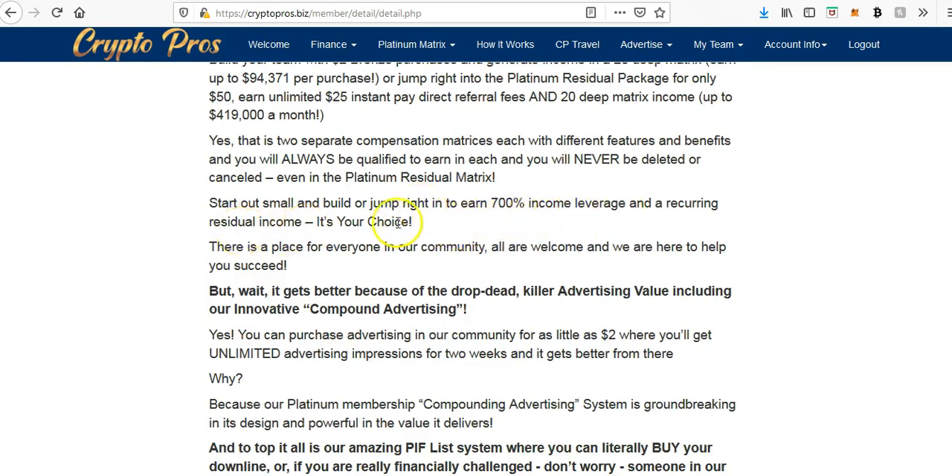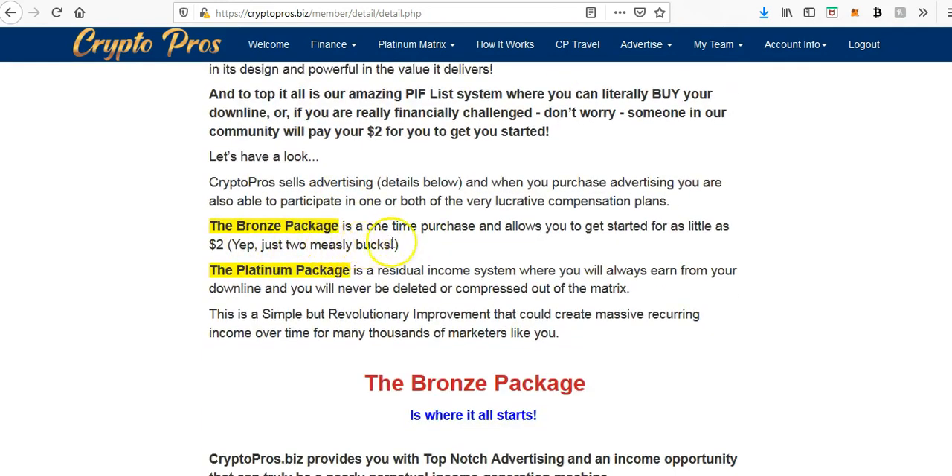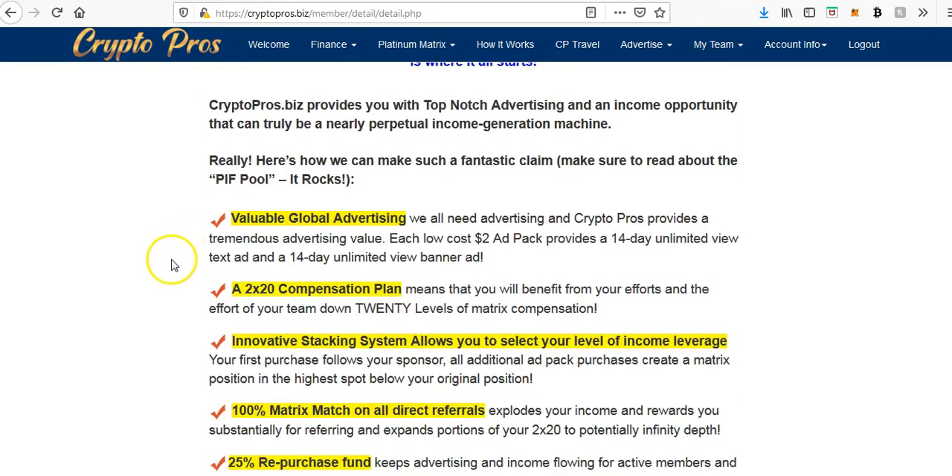You can start out small and build, or jump right in and earn up to 700% income leverage with a recurring income — it's your choice. The bronze package is a one-time purchase and allows you to get started for as little as $2. The platinum is a residual income system where you always earn from your downline and will never be deleted or compressed out of the matrix. As the platinum package builds up, $25 of any income coming in will lock into your platinum purchase wallet, so your next month's fee is covered as long as you've earned $25 or above.